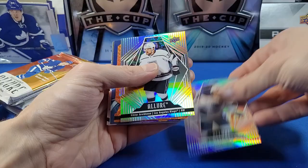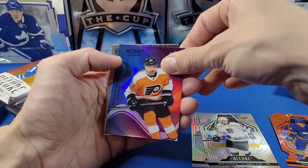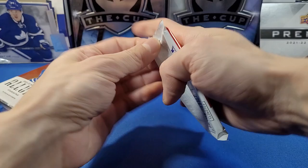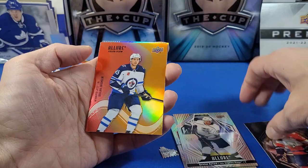Pack two: an orange slice of Dylan Cozens — nice — and a color flow of Bobby Brink. We also have a Blockers insert — I guess Blockers would be a bad name for a goalie insert — that's Jemco.